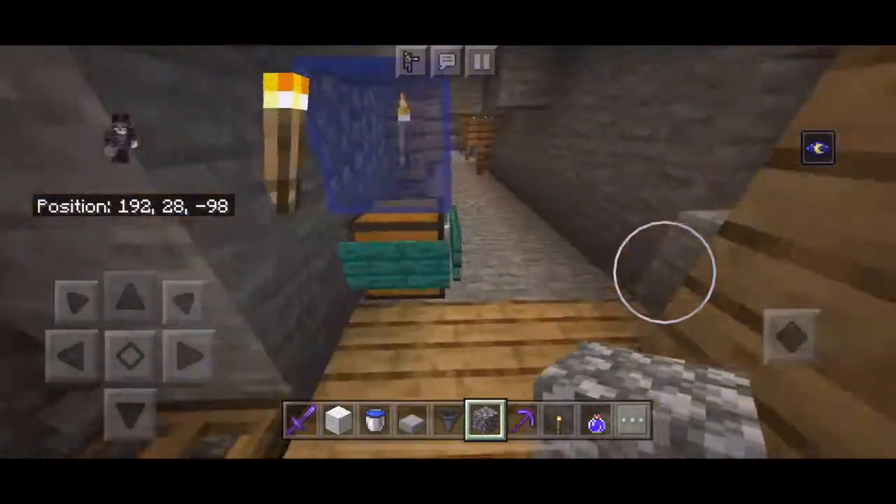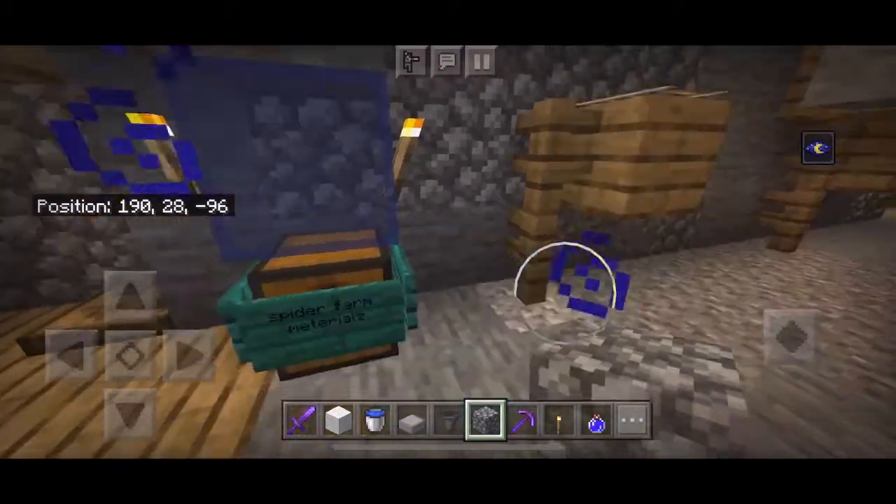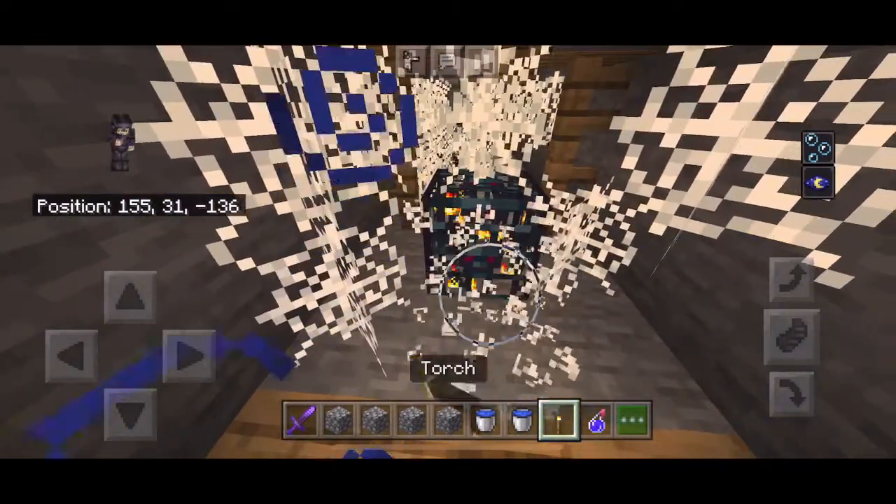This is good if you have a mending sword because it just keeps regenerating. So here are the materials you need: three stacks plus sixty of any block — cobblestone is easy to use — two water buckets, one slab, one hopper, one chest. Pretty little stuff except for the cobblestone, that's a lot. Let's get building.